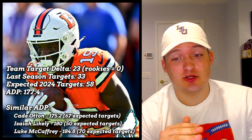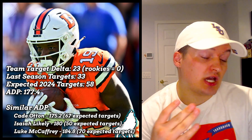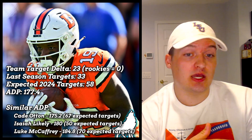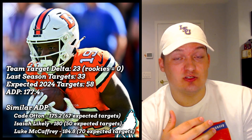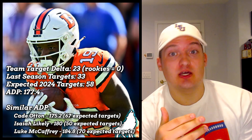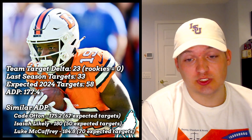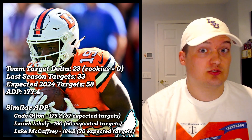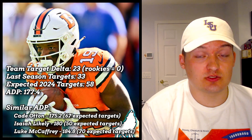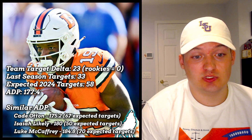One more great guy — Marvin Mims. His initial target opportunity is not great; I expect probably 58-60 targets for Mims this year. But Sutton has never been the picture of health in this league, and he also wants a new contract. I don't think Sutton will sit out, but there's a chance — he's never been super healthy and might push for a new deal. On top of that there's the possibility of him getting hurt again. Either one of those gives Marvin Mims a massive boost in value at pick 177. That's the dice roll you take.